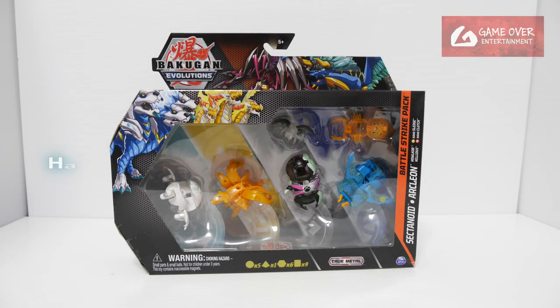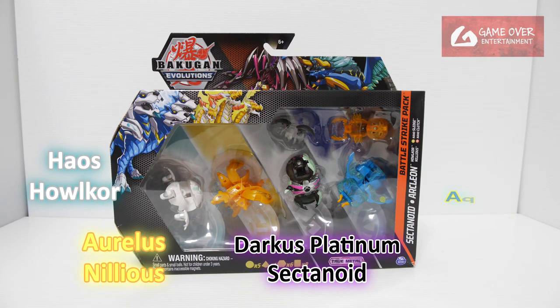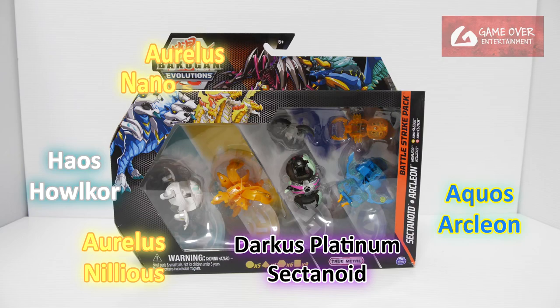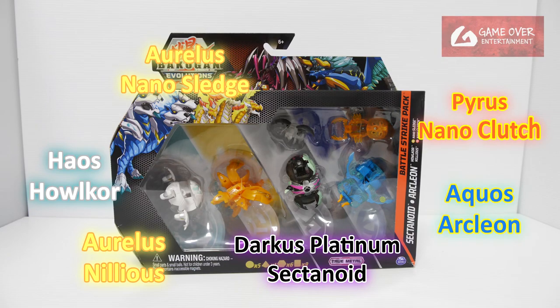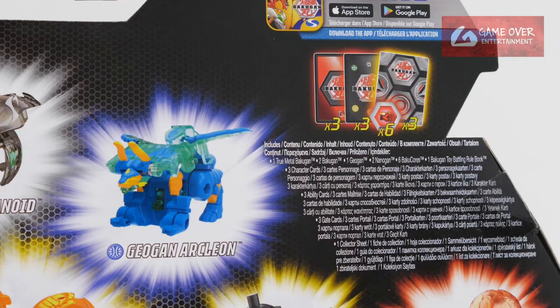So what's included in this pack? We have Haos Helcore, Aurelis Nelius, Darkus Platinum Sectanoid, Arquus Arcleon, Aurelis Nano Sledge, and Pyrus Nano Clutch. What's included is 3 gate cards, 3 character cards, and 3 ability cards together with 6 Bakugan Cores.